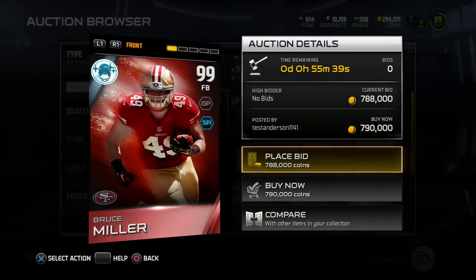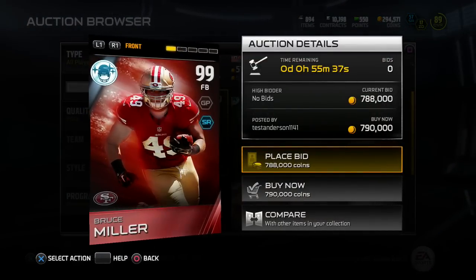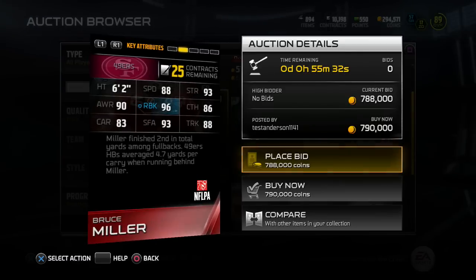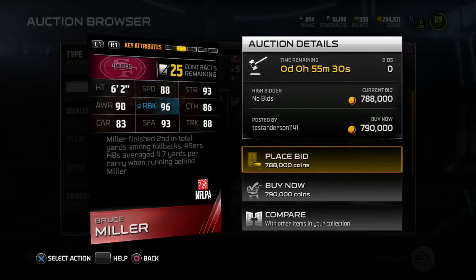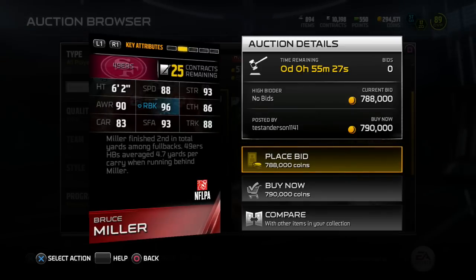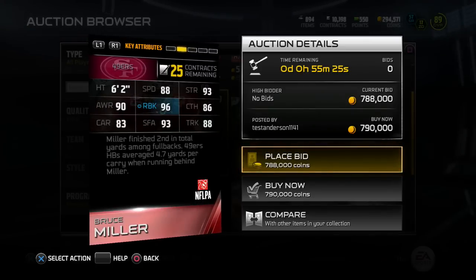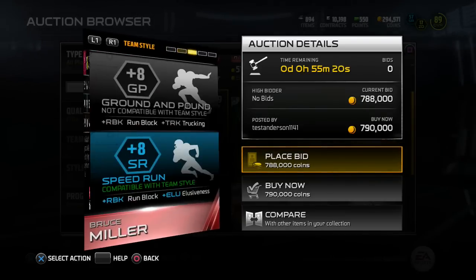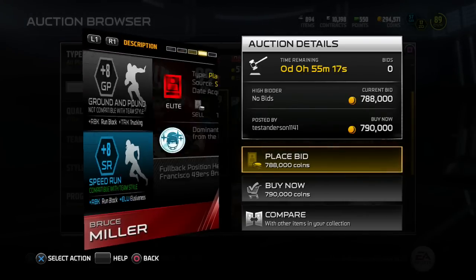Let's take a look at Bruce Miller, who's currently going for 790,000 coins. He's got 88 speed, 93 strength and stiff arm, 96 run block, and 88 trucking. It says Miller finished second in total yards among fullbacks, and 49ers halfbacks averaged 4.7 yards per carry when running behind Bruce Miller.